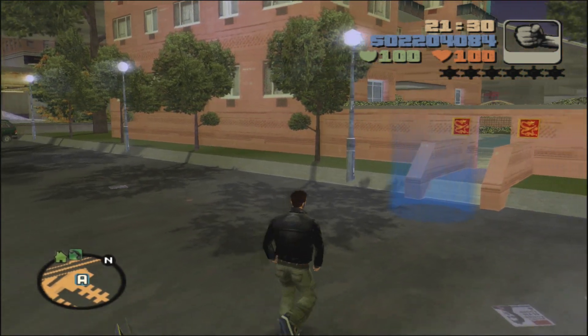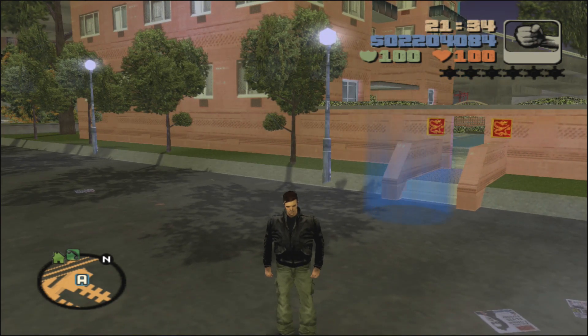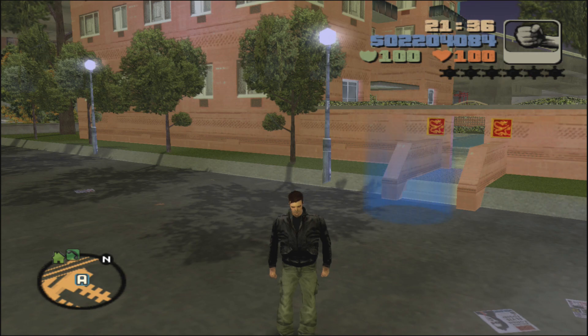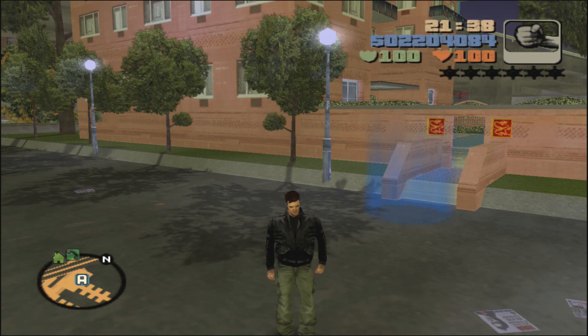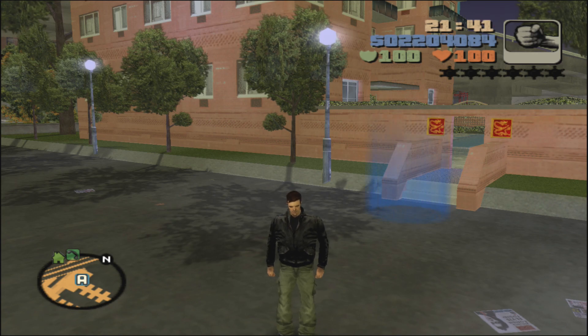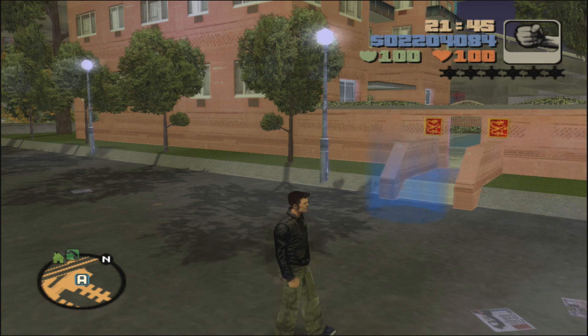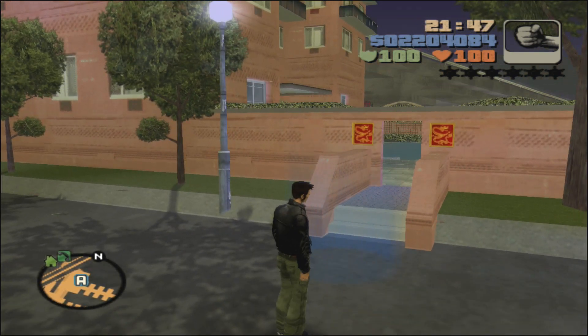So we are back here with Asuka's mission strand, at her condo. We just finished all of Kenji's missions in the last video. Make sure that you did complete his missions — it's not going to make much of a difference with her mission strand or another mission strand that's coming up here soon enough.